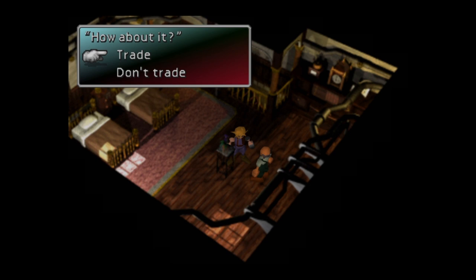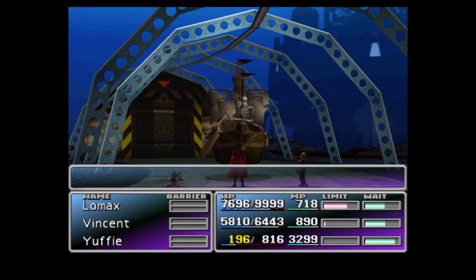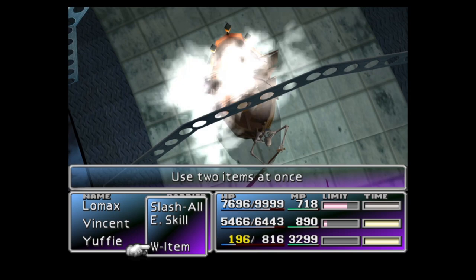Ghost Ships are found in the tunnel leading to the Junon Underwater Reactor. These enemies are also vulnerable to L4 Suicide, but because they only have 6,608 HP, Yuffie is capable of morphing them in a single hit. It can be a little fiddly as the Ghost Ship is able to permanently knock party members out of the battle with its Goannai attack.